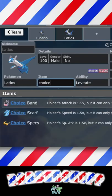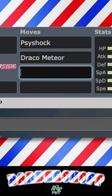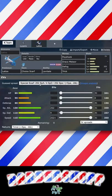Add Pokémon: Latios. Choice Scarf, Psyshock, Draco Meteor, Defog, Trick. Max Speed, Max Special Attack, Timid nature.